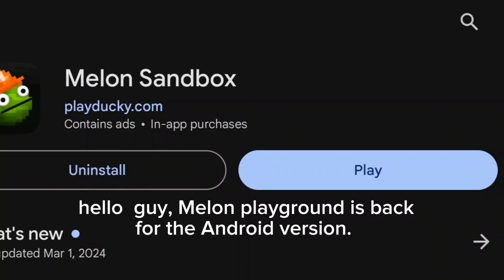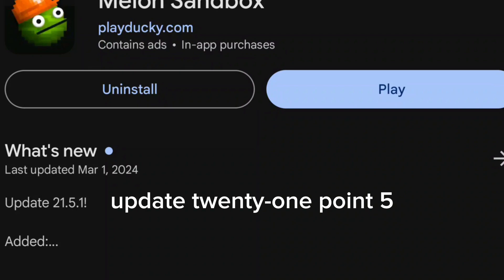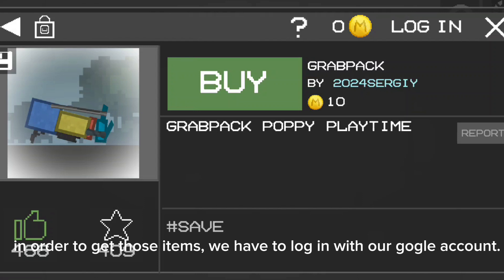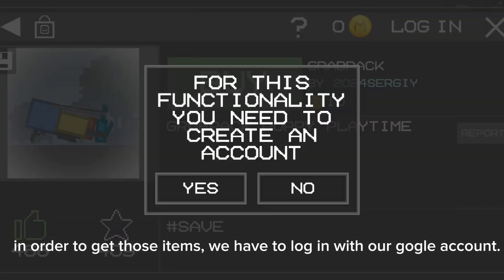Hello guys, Melon Playground is back for the Android version, update 21.5. In this update, you can see some items are not free. In order to get those items, we have to log in with our Google account.